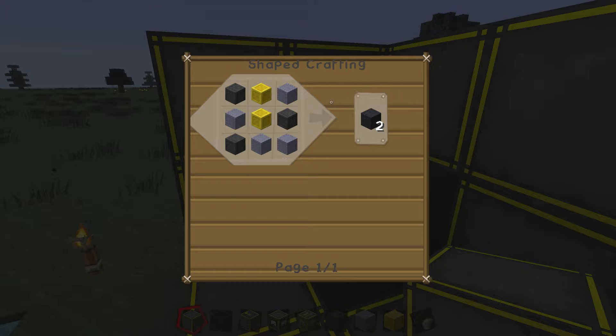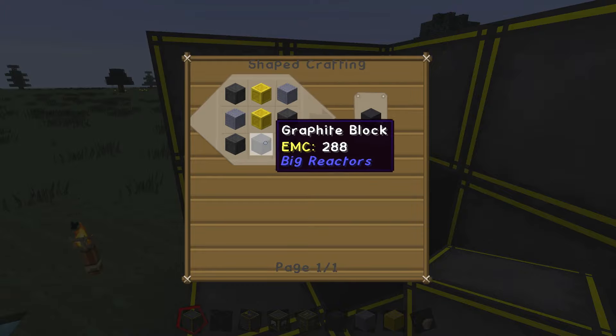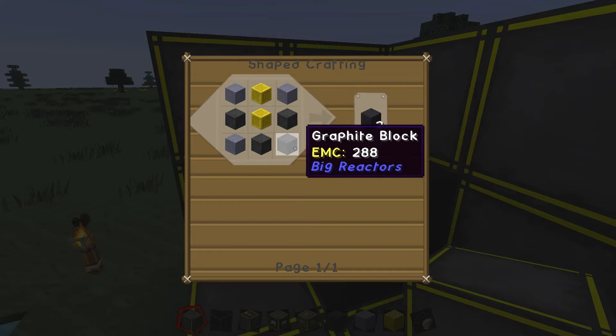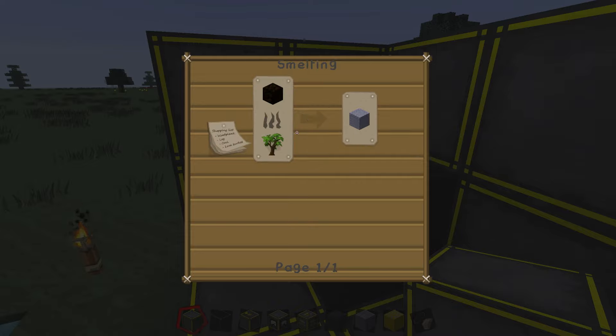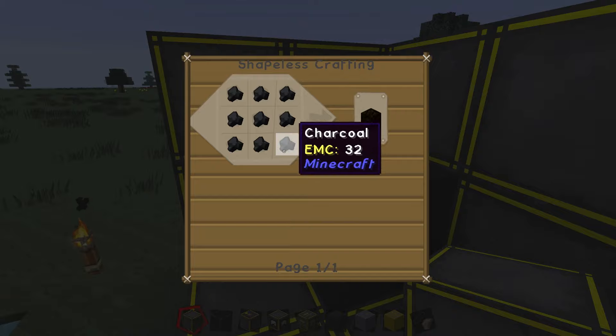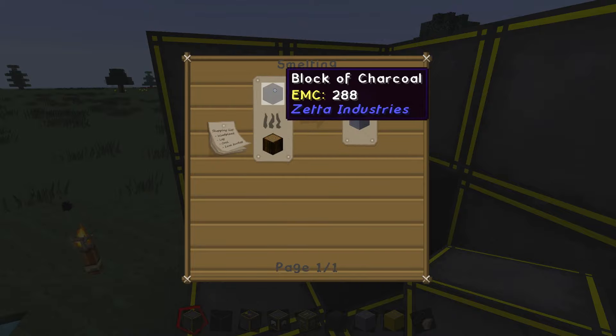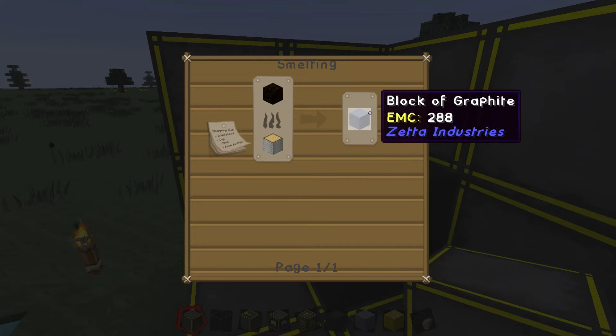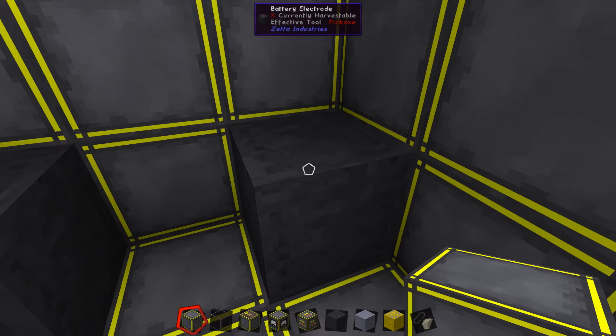Now electrodes — I should show you the recipe — it's two gold, and then you surround that with graphite. Because we have the big reactors mod installed, we could use graphite from big reactors, but the actual graphite included in Zeta Industries is made by taking a block of charcoal and smelting it. A block of charcoal is just 9 charcoal — and no, that's not vanilla, that is added by Zeta Industries. So: get some charcoal, make it into a block of charcoal, smelt that block, and you'll get graphite.